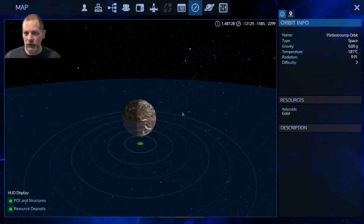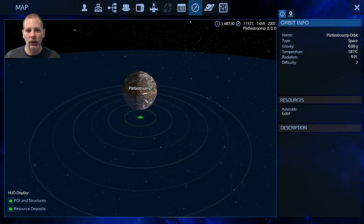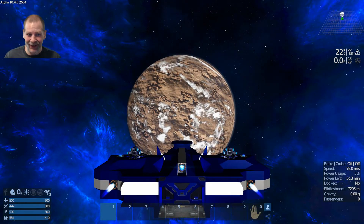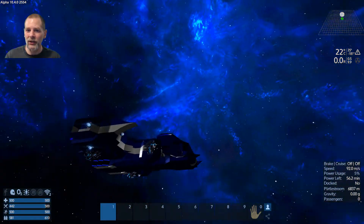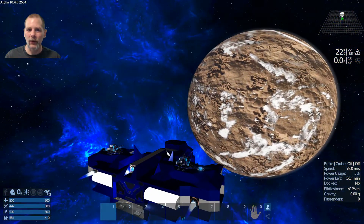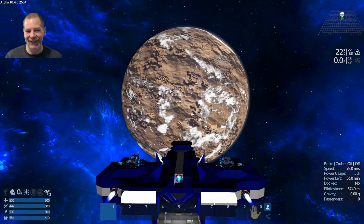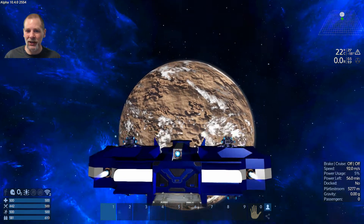There are gold asteroids in orbit — cool. Let me see... good luck finding them. Is there even an asteroid field here? There's not even an asteroid field. I guess it wouldn't hide amongst the asteroids. If you got close enough — within like 200 meters to make it appear — whatever. Anyway, we're going to fly down here and see if we can explore.